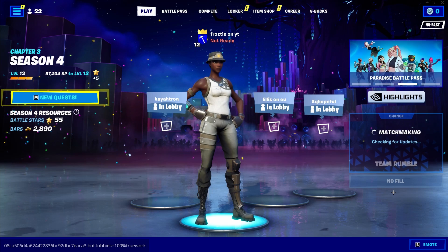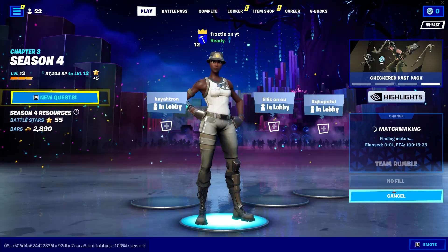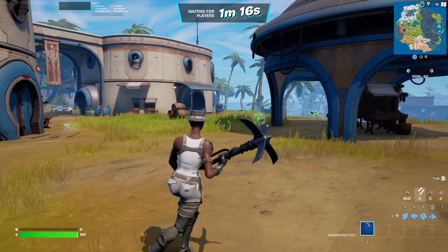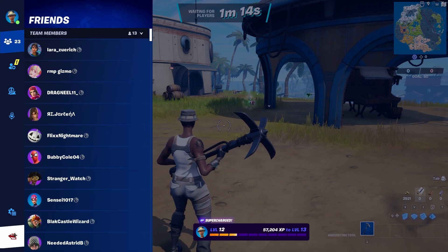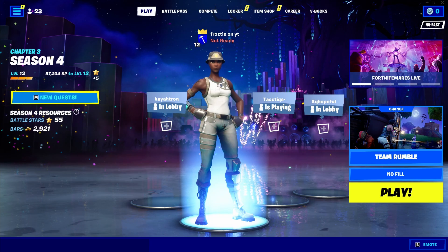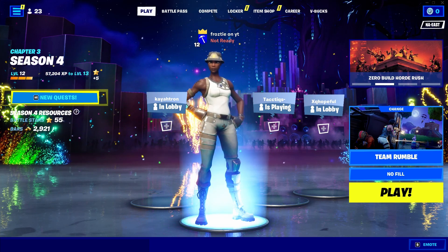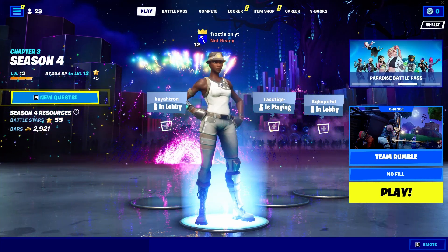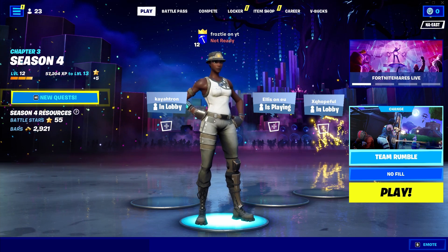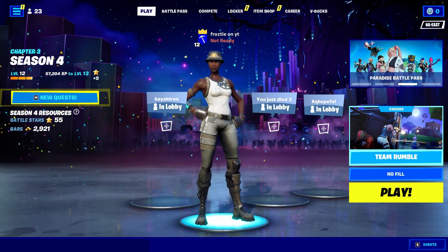From here, make sure Team Rumble is still selected and ready up once again. Wait for Team Rumble to launch. Once inside the spawn lobby, open your menu, go to the last tab, and press Return to Lobby — you don't have to do anything inside the game. Being back in the lobby means the glitch has worked. Now press Change Game Mode, select any game mode you'd like 100% bots in, and ready up. Once in that game, you'll be granted 100 bots.